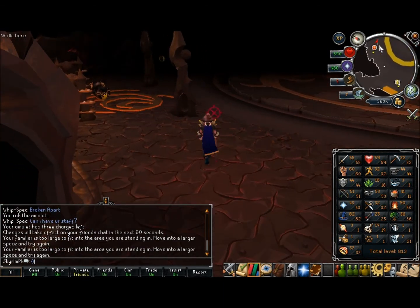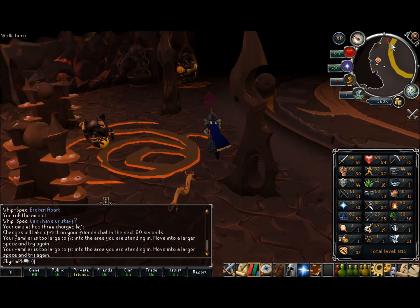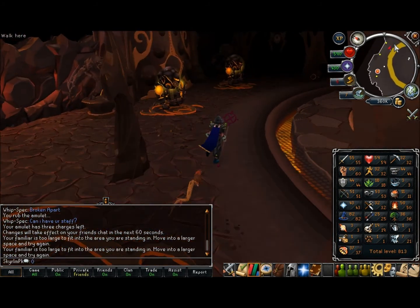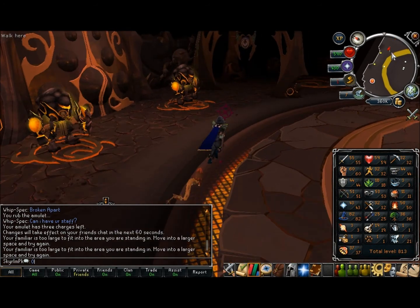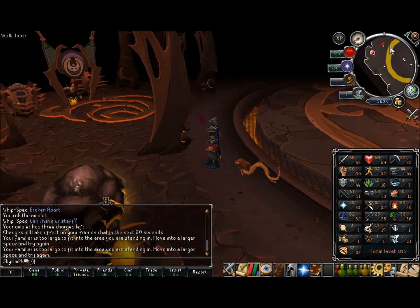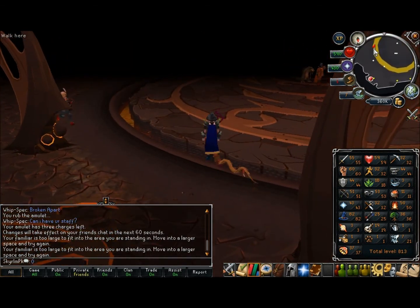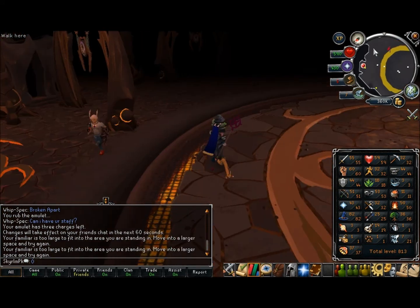Another update on my stats — I haven't worked on my mage too much. I've got 82 mage, 21 summoning, and 44 defense. I'm working up to 55 defense so I can wear the graphite armor — it looks great and it gives a solid mage bonus and defense bonus for my level, which will be great.